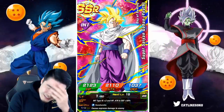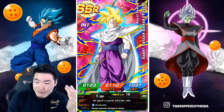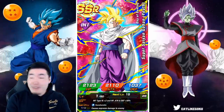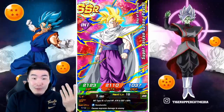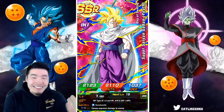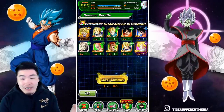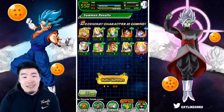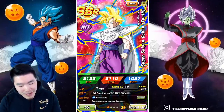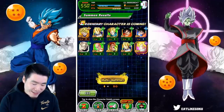I have never been so disappointed in my Dokkan career — never been so disappointed to pull an LR. Did Bandai listen to me and then change my summon? Like it was supposed to be the Godku and then they changed it to INT Gohan or something. This is unreal. Two LRs out of however many on this banner, and they had to give me one of the two I didn't want. My INT Gohan is rainbowed — I already have two extra copies. That's rough.